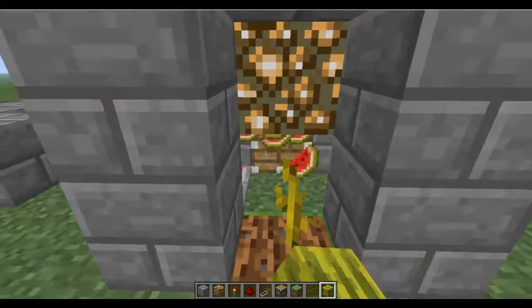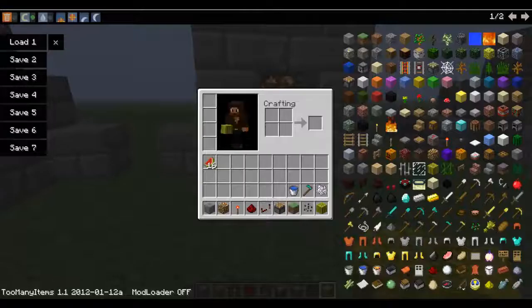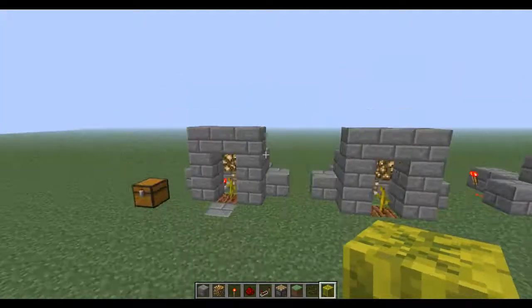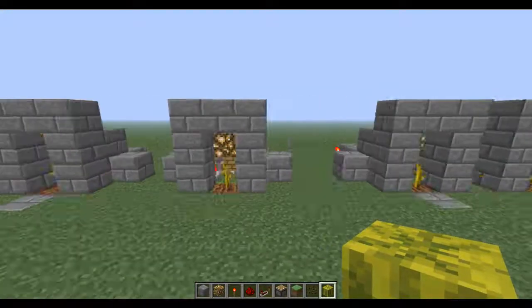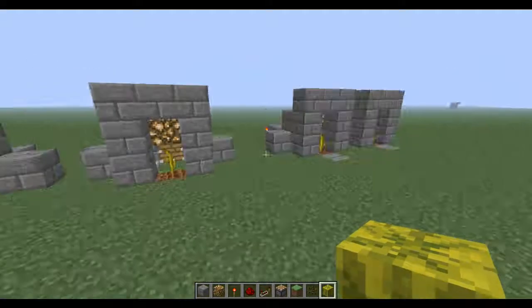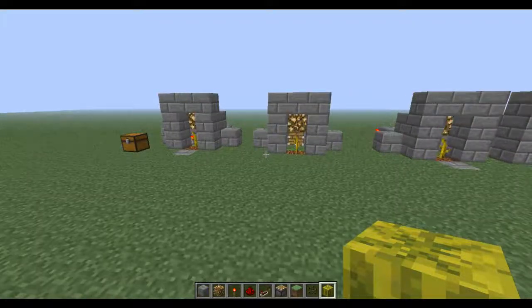I want to show that this one works. Walk up, and you do get all the melons possible. So it's a very great little automatic melon farm. There are other ones that require a manual button, but this one is completely automatic. And you can walk up at any time, collect the melons, and just walk away. There's no buttons needed to be pressed. It's perfect.